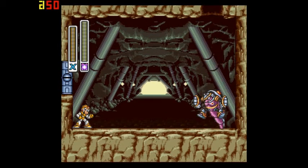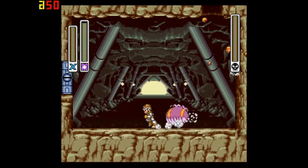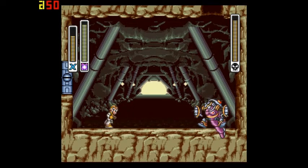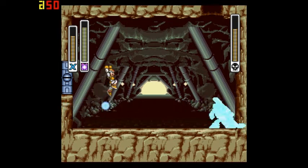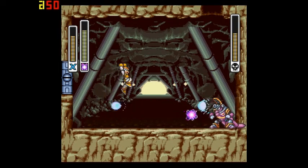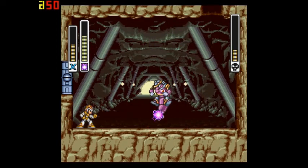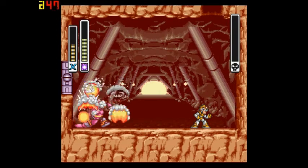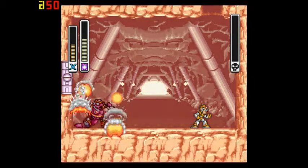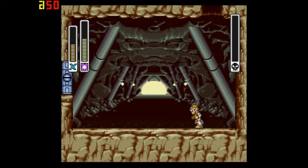Here he comes — being a dick. He's kind of a pain in the ass unless you have this weapon. He does his thing, but look — nothing to it now. He becomes a super easy boss all of a sudden; his armor's gone. I think he's still bouncing around, but you can hurt him while he's rolling now. That's it — really difficult, I know. That's the entire Armored Armadillo level.